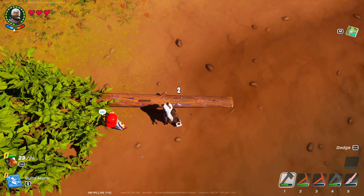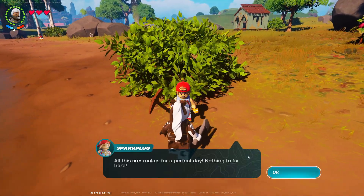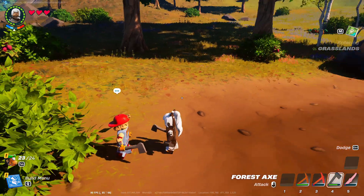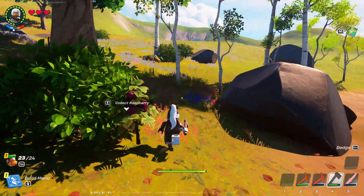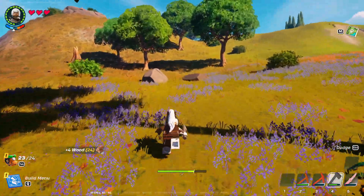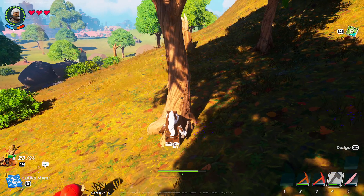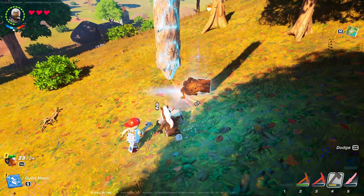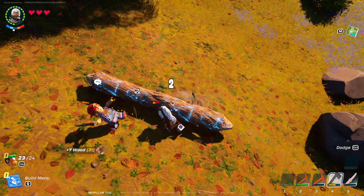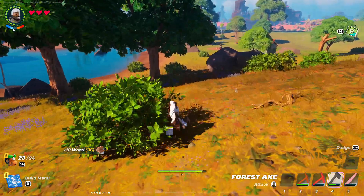Guess what, Spark Plug — I have an extra axe for you! How do I give this to you? Give forest axe — okay, she took the one I was using, but that's fine since it was kind of broken already. Can she help me with this? These trees are not too big, so let's go over here and see what she can do. Come over here, Spark Plug, help me out with this tree. Oh my gosh — she can help me! Look at that! Okay, we should have enough to build our roomy shack now.